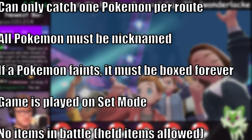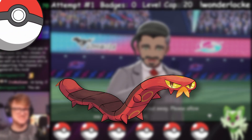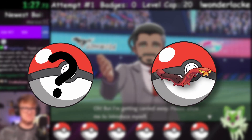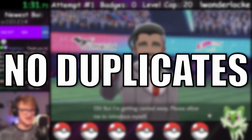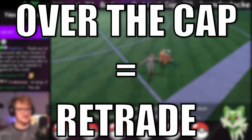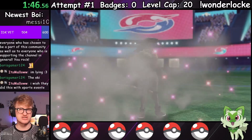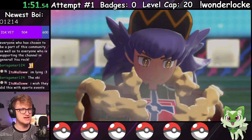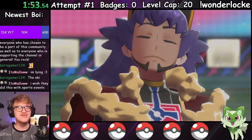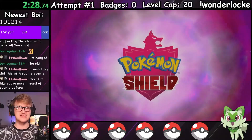Aside from the typical Nuzlocke rule set, the concept is simple: for every encounter I get, I have to immediately trade it away in exchange for a completely random Pokémon. Any duplicates were to be retraded, and if the Pokémon I received was above the current level cap, I was allowed to retrade it as well. Also, hacked mons were fair game — what better excuse to release them forever than accidentally getting them killed in a permadeath challenge? So, without further ado, welcome to the Wonderlocke.